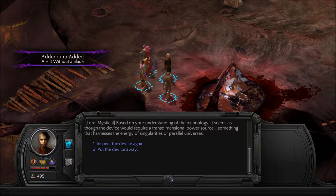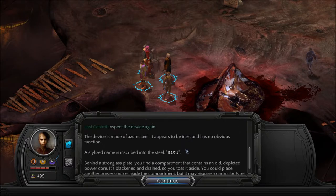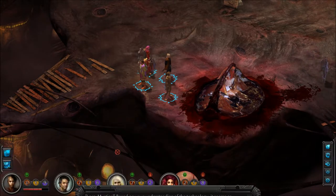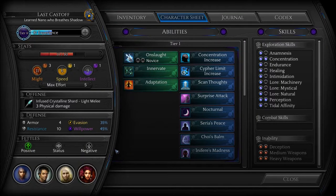My mystical lore tells me that based on my understanding of the technology, the device would require a trans-dimensional power source — something that harnesses the energy of singularities of parallel universes. Which makes sense, because the abacos feeds on trans-dimensional power, so it has drained this now. Let's look at what we have in the codex and then journals.